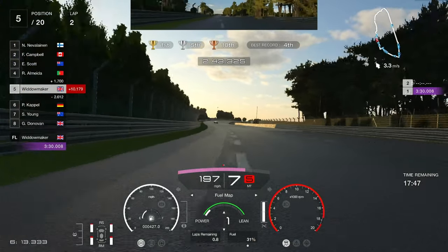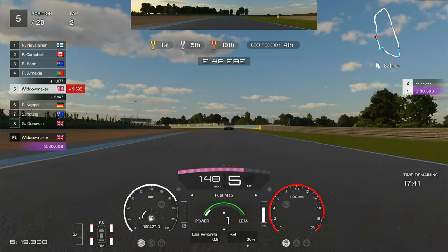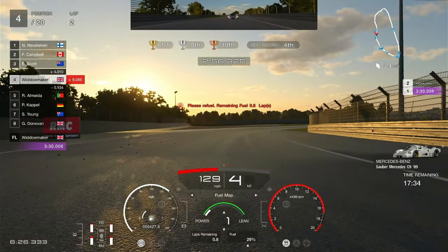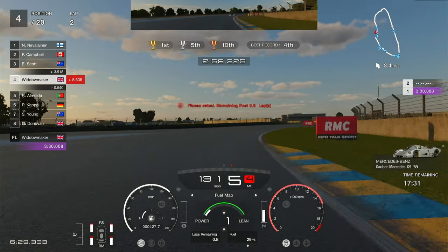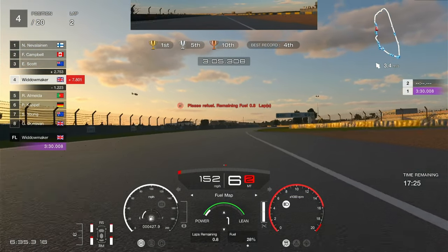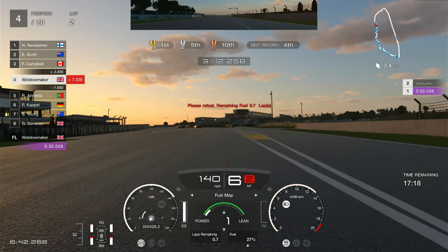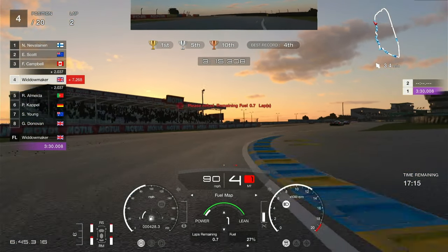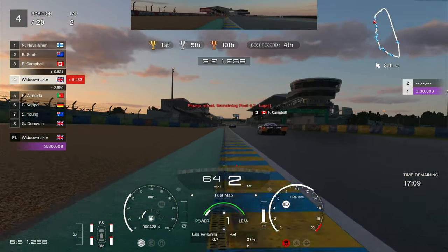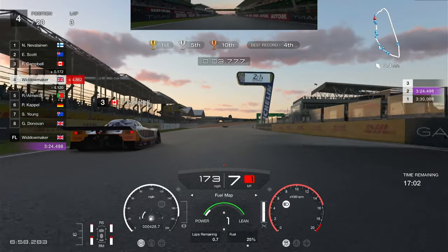We're now 10 seconds behind the lead pack. Fifth gear for that corner, coming up against this Portuguese fella in his lovely Salvo - we just manage to sneak past him. There's a first fuel warning, 0.8 per lap, so don't worry about that. Awake, coming up to the chicanes - and there they are, there's the lead pack, we know we're in touch now. Nobody's gone in for fuel so we've still got all three cars out front - actually one is six seconds out, so it's just a group of two.